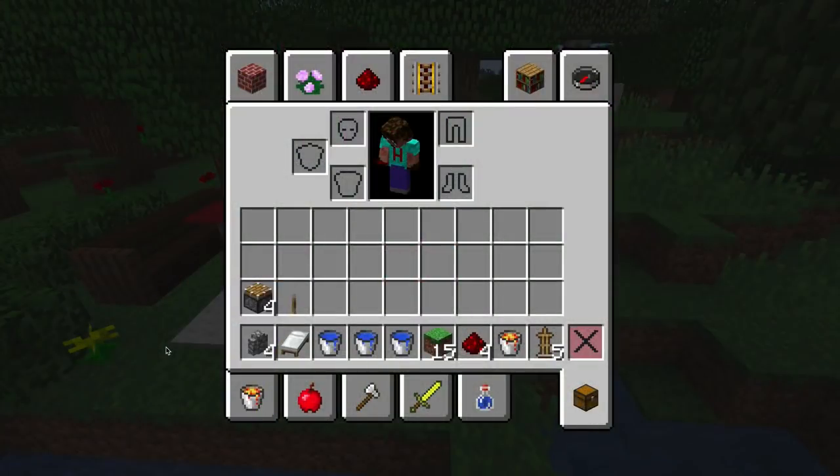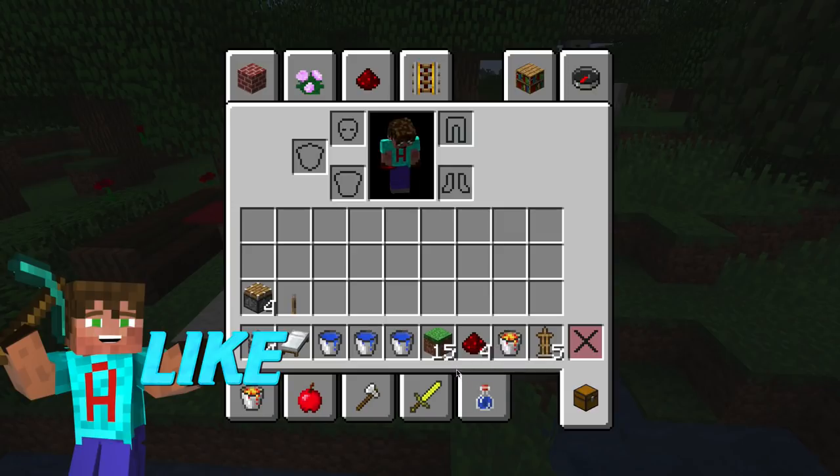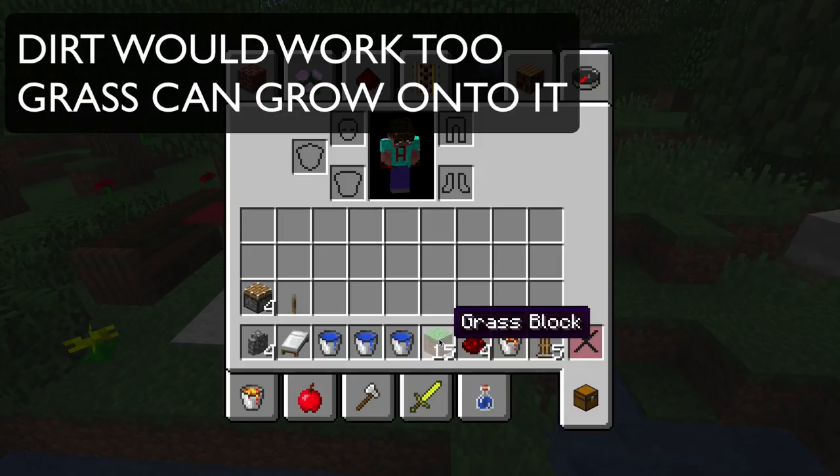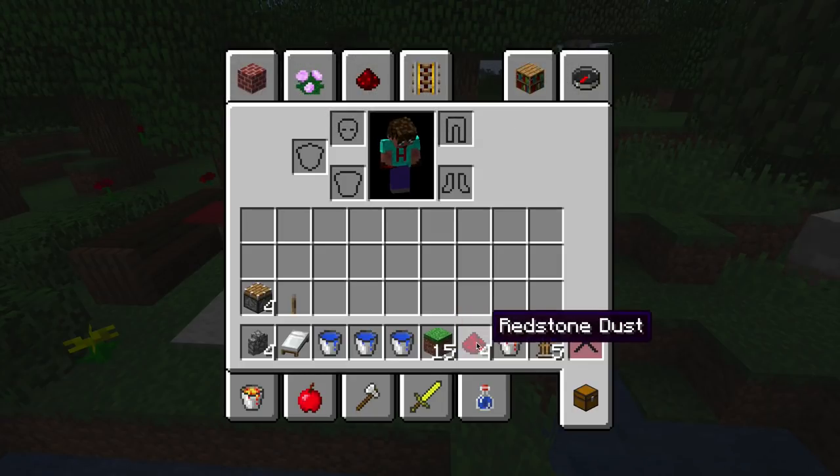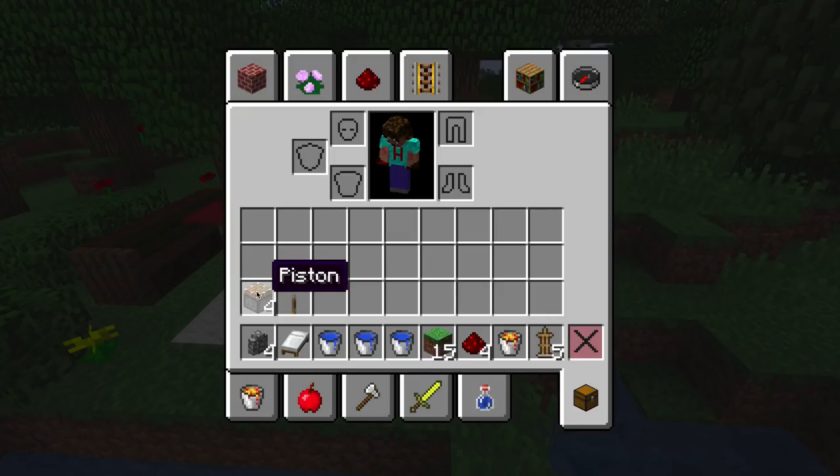You need almost nothing for this clever little build. You need: four cobblestone walls, one bed (colour doesn't matter), three buckets of water — or two buckets with an infinite water source — fifteen grass blocks (assuming you're building on grass, and you can reuse some), four redstone dust, one bucket of lava, five armor stands, four normal pistons (not sticky), and one lever. That's it.